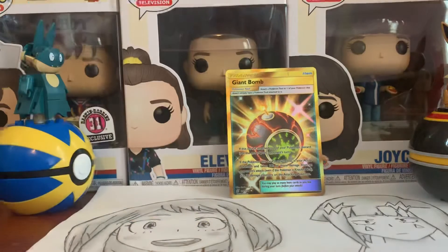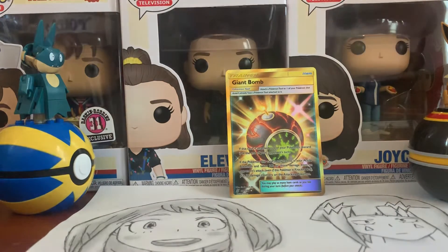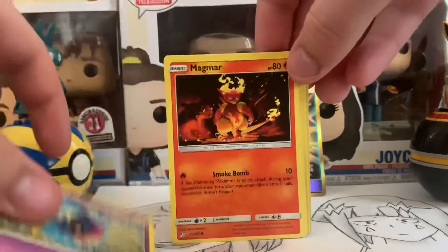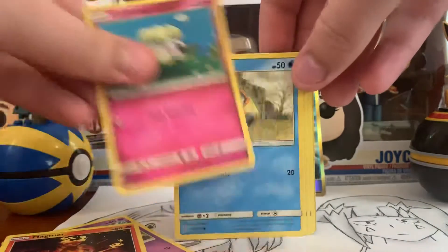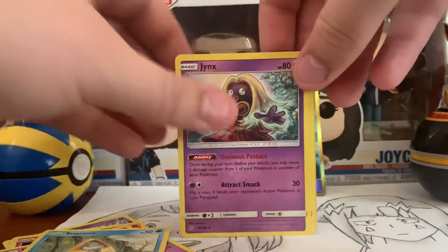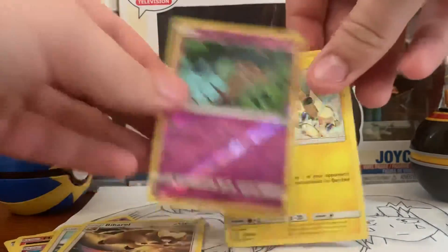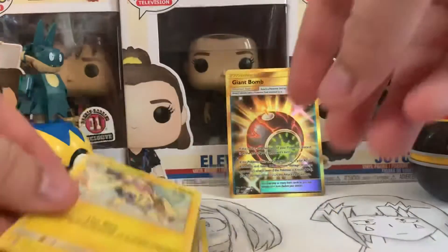I hope you guys are enjoying the daily pack openings, because this should be uploaded. I'm doing some daily pack openings and that's going to start very soon. So we got a Bidoof, Cosmog, Magmar, Cottonee, Snorunt, Jynx, Tornadus, Vikavolt, Reverse Honedge, and then Galvantula — Regular Rare.